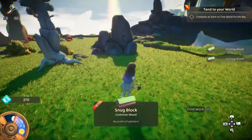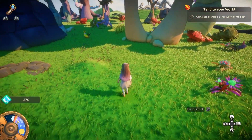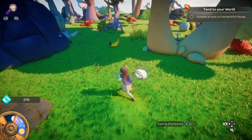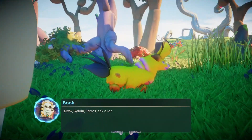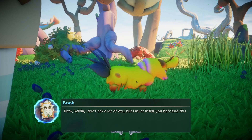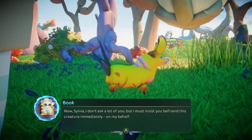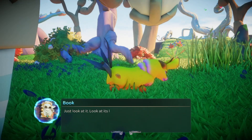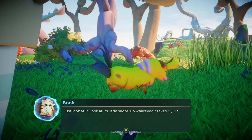Well, let's find — oh, look at that! It's a little nudie... it looks like a nudie bronc, but what kind of creature is that? Looks like a small mammal. It's a dog. Oh now, Sylvia, I don't ask a lot of you, but I must insist you befriend this creature immediately on my behalf. Please, just look at it — look at its little snoot. Do whatever it takes, Sylvia.